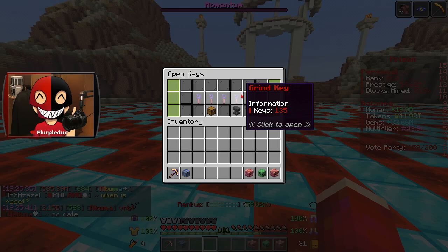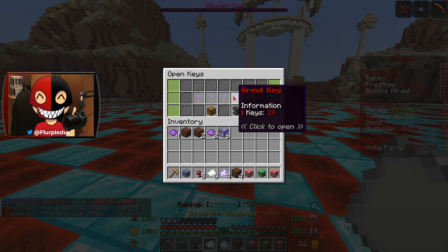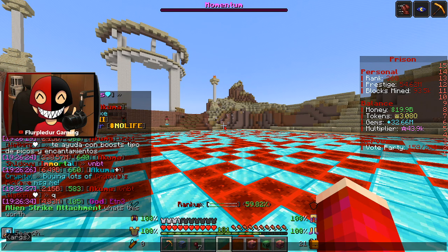Apparently these keys go for a lot. Other than that, we've got some other keys, but I want to at least go ahead and start off by opening these. Those are pet eggs for a masterful tier. What are these keys?